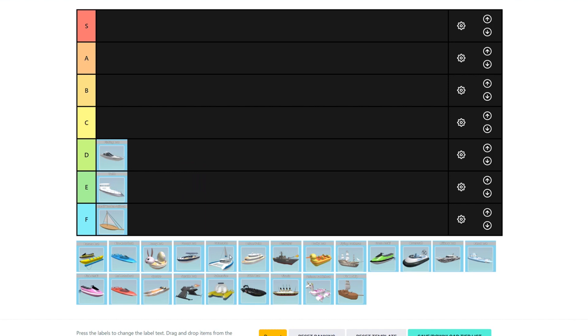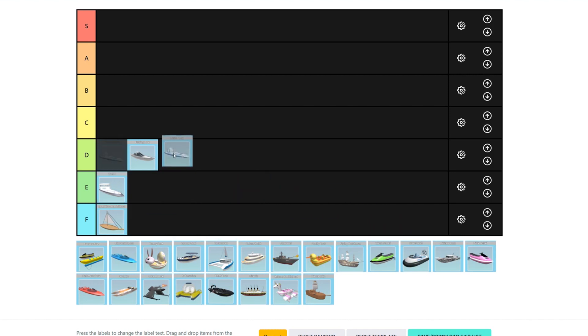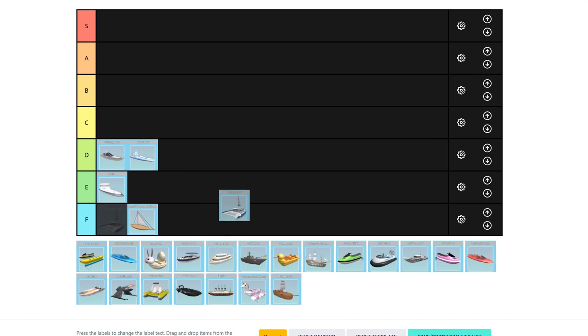So next is the patrol boat. The patrol boat is about the same as the fishing boat — it's perfectly fine and it doesn't cost a lot at all. The catamaran is definitely F tier. It's very big and very slow as well, and it costs more teeth than the fishing boat and the patrol boat.